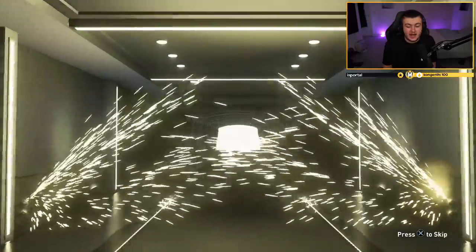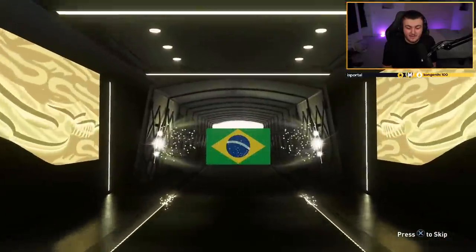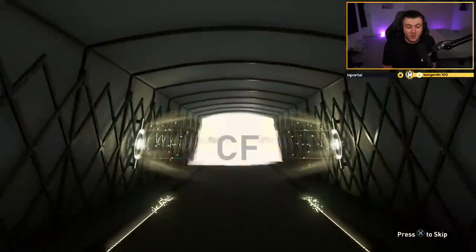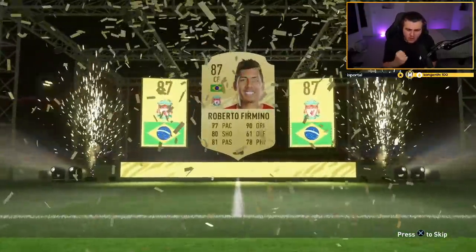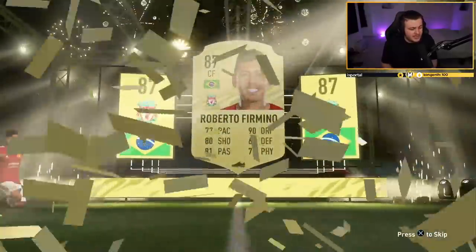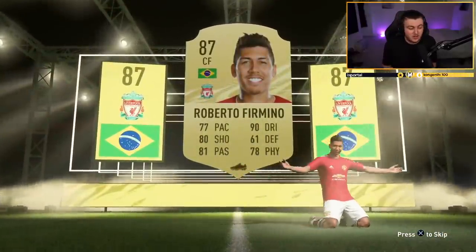Oh nevermind — we have a walkout! Brazilian center forward... it's Bobby Firmino! That's a hundred K card right there! I am very happy with that. Come on — we got our walkout boys! I'm very happy about that. That is a hundred thousand coin card!